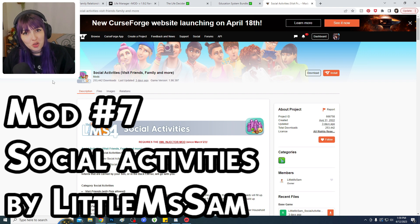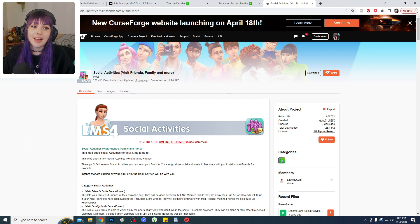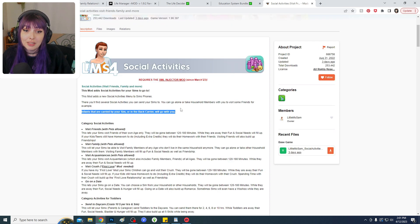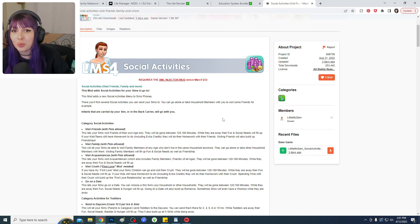Next is Social Activities by Little Miss Sam, which is on Curse Forge so it's really convenient to download. This mod adds social activities for your Sims in a rabbit-hole gameplay scenario — you can send your Sim alone or with other household members and they will build needs and relationships, and for some activities even certain skills. It's great for getting your Sim out of the house or for storytelling purposes. It is also compatible with infants — as long as the infant is being carried or in the back carrier, they'll disappear with you into the void.